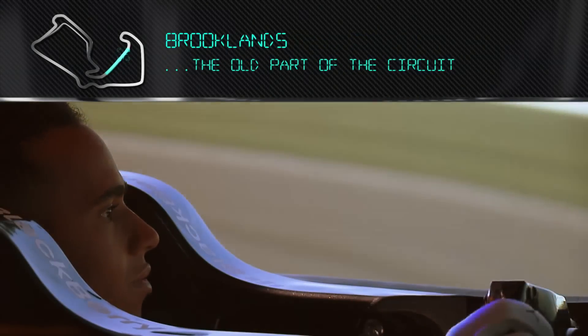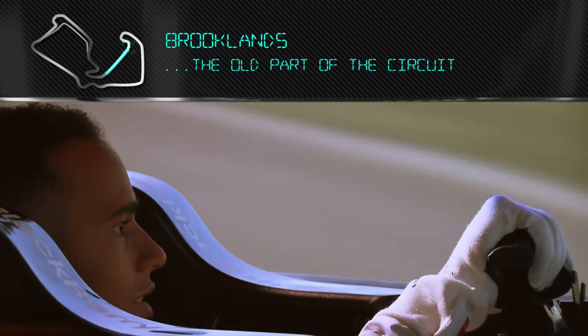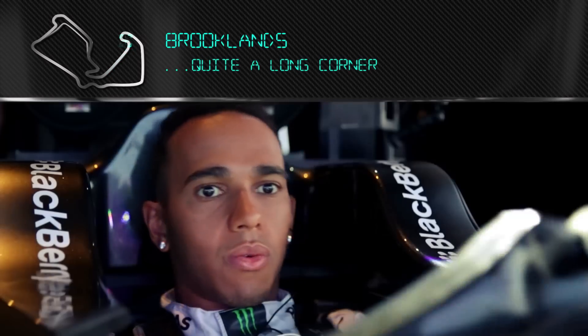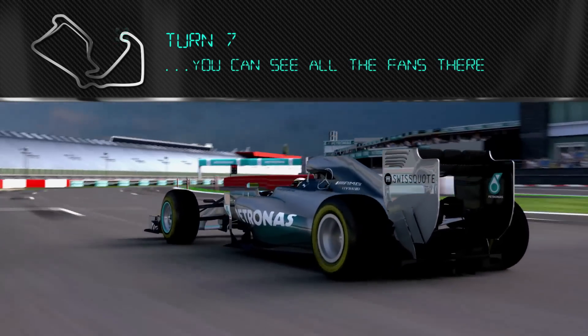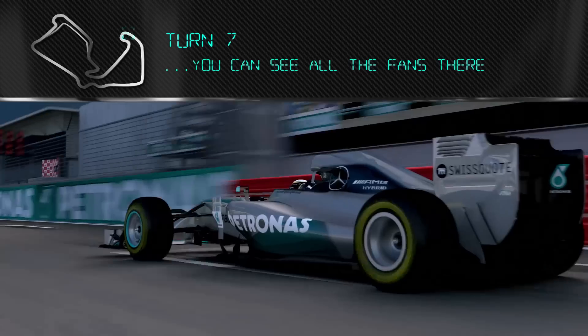Coming back into where Brooklands is. This is the old part of the circuit, which is fantastic. It rolls on quite a long corner. Hairpin — you can see all the fans up on the outside there.